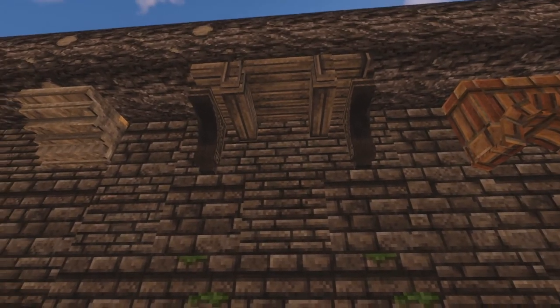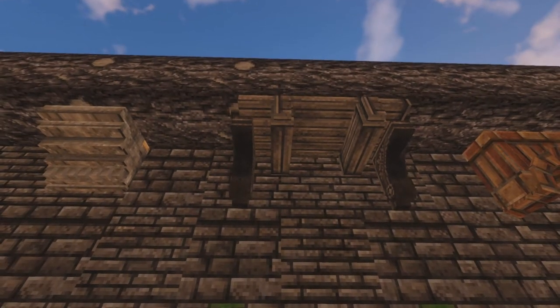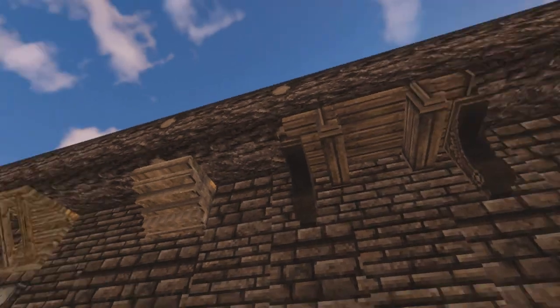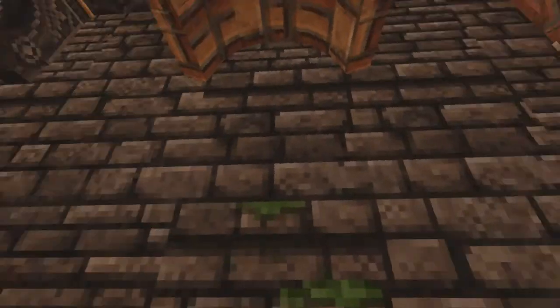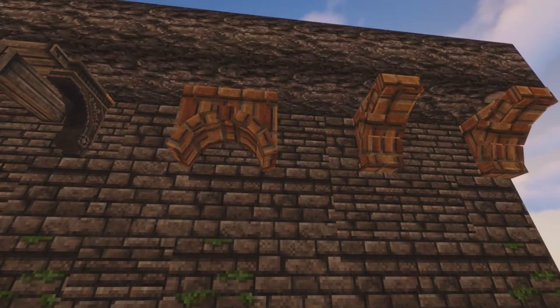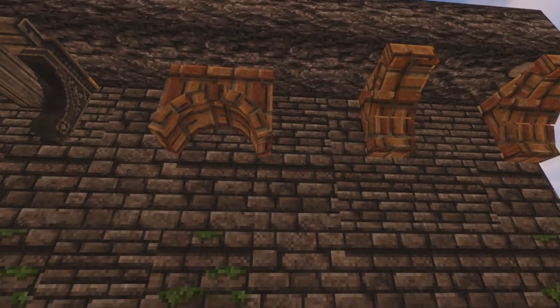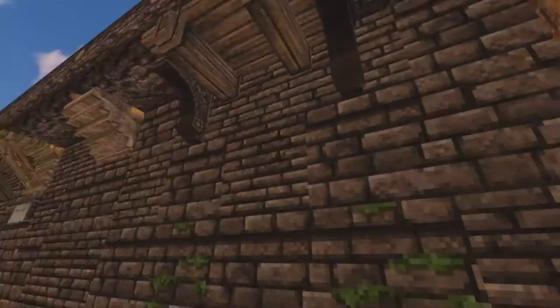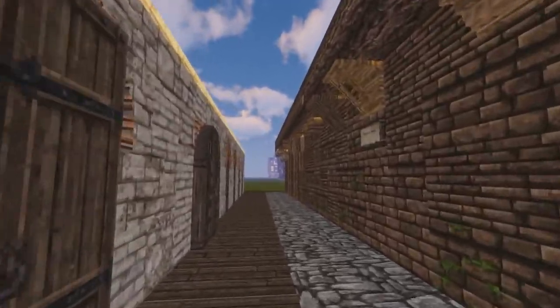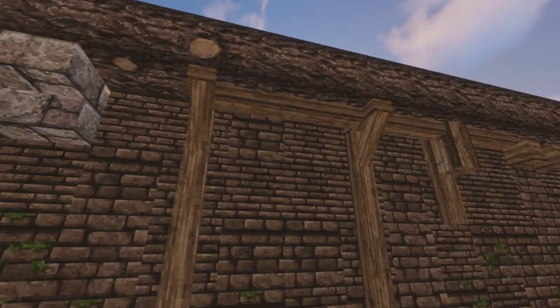Here we have some corbel blocks — there are two varieties available in 1.15 and above: a white one and a normal ornate wooden one. In between I've used a board block just to illustrate some of the variety available to create more immersive and enhanced builds when doing overhangs and jettying. These are two final ones — I've chosen blocks specifically to stand out from the wall, using arch blocks to show that you can be creative and use the multiple blocks available within the mod pack to allow for supports. All of these feel far more realistic and immersive.